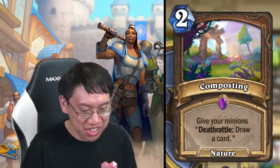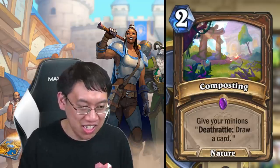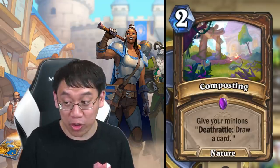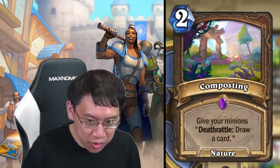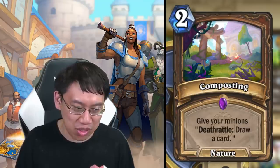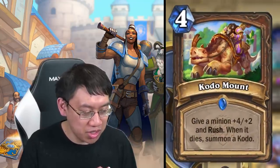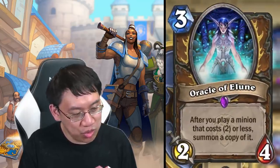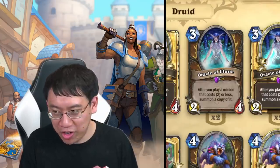Composting: two mana nature spell, give your minions deathrattle: draw a card. If you've got a token deck with a bunch of minions, that could be two mana draw four or even draw five — slow, but it will majorly refill you. If people thought Soul of the Forest was scary for creating a sticky board, this is similarly scary in that it gives you a refill. These token cards synergize with the already-revealed Kodo Mount, Oracle Balloon, Park Panther.